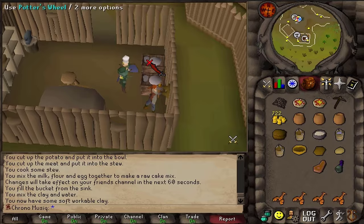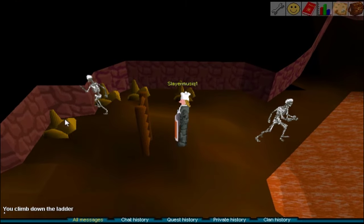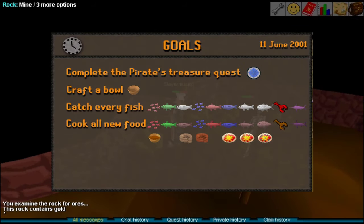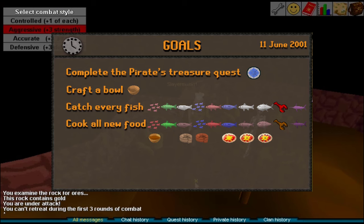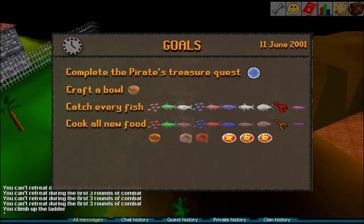As for the skilling updates: pottery crafting got expanded, there's a new location to mine gold, 16 new pieces of food that you can try to cook, and RuneScape also just got its very first new skill. Let us complete this game update by starting with the new quest.